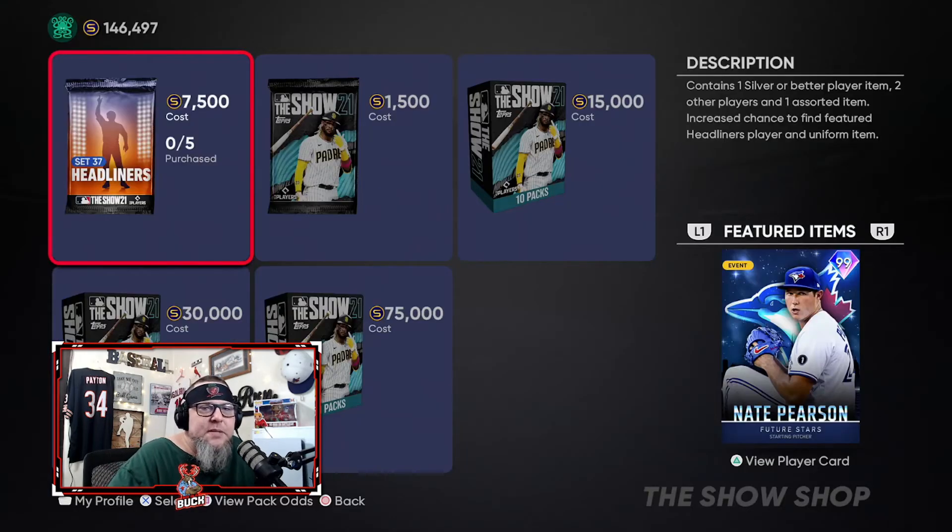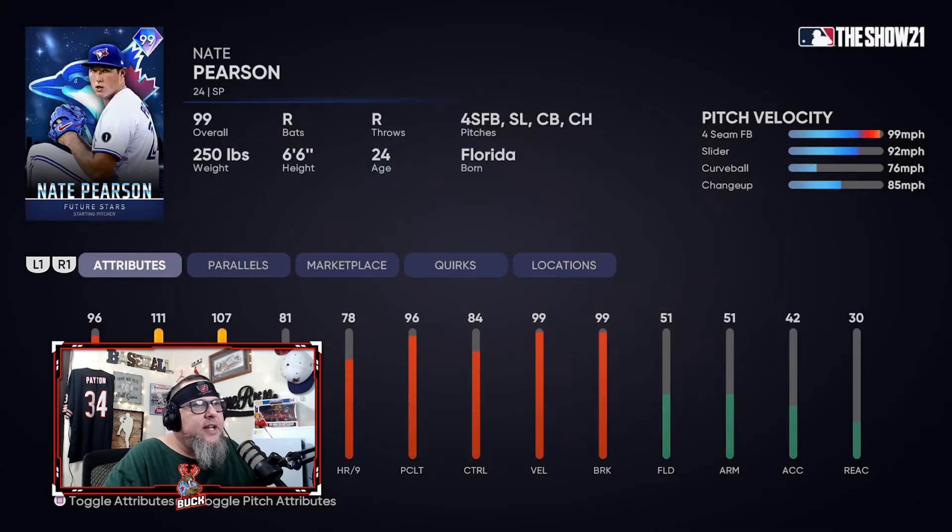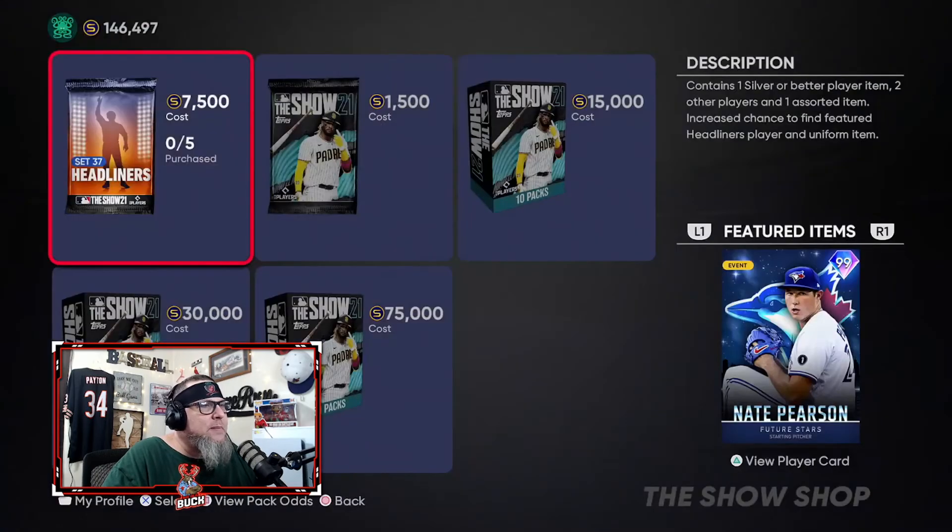Also in the Team Affinity 4 content drop we got Nate Pearson — he's got Outlier on his fastball, 111 hits per nine, 107 Ks per nine. His hits per nine is better than almost all the legends except Bob Gibson. If you're an all-time Blue Jays fan or a collector of future stars, you want this guy. He'll cause trouble especially on Hall of Fame or higher, but he doesn't have the sinker or the cutter — both meta pitches. Maybe the slider and Outlier is enough though.